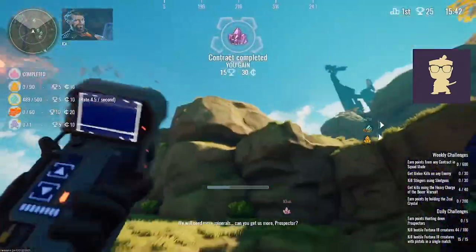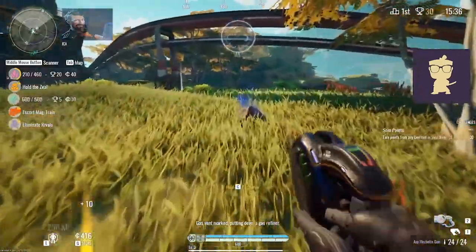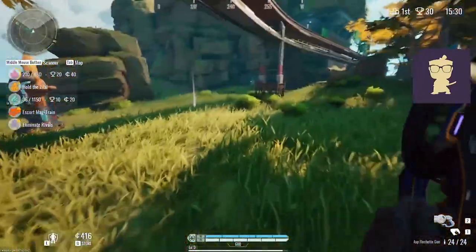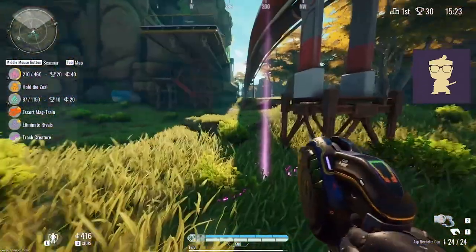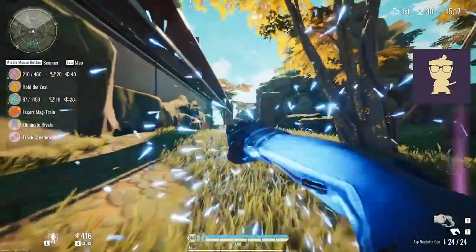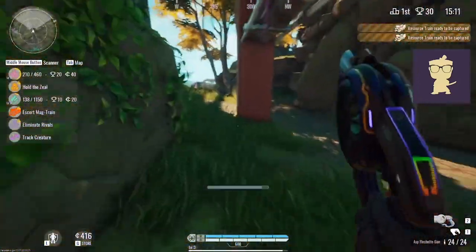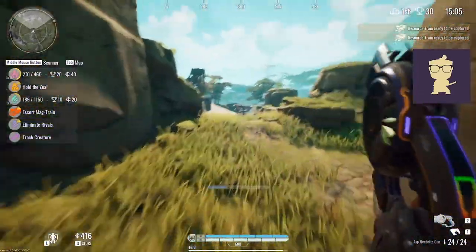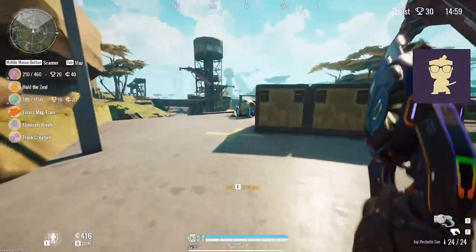I'm at 400. Is there an egg? Maybe not. I thought I heard the sound effects of the egg. I see... where is it? Here. Hopefully it's towards the train so I don't have to run back. Oh, it's not — it's the opposite direction. Let's still grab this just because it's worth 20 points. It's such an easy 20 points that it's hard to give up. There it is. Okay, good, it wasn't too far.